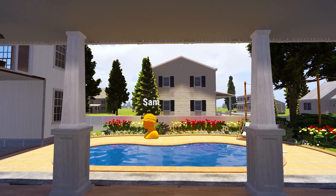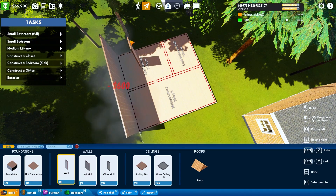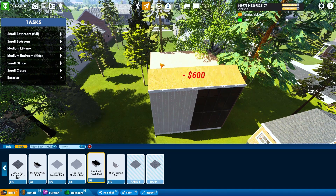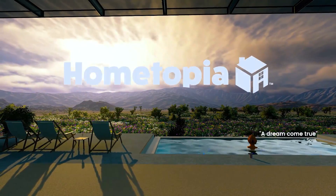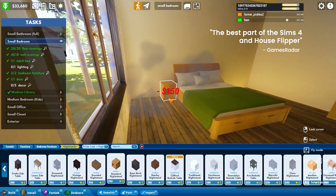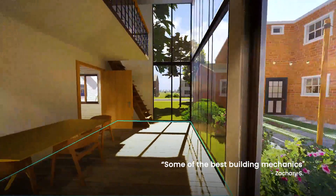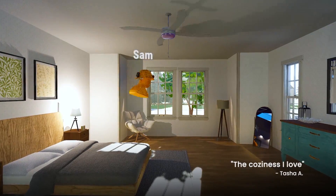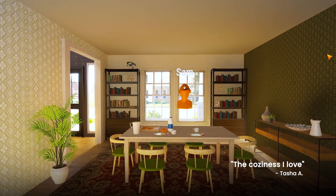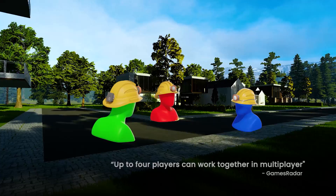The next game is Hometopia, developed and published by the sponsor of this video, Hometopia Inc. This is a co-op building simulation game where you play with up to four friends. The premise is to complete jobs by designing houses and building your own neighborhood. The more jobs you finish, the more items you'll unlock, and there are hundreds of objects including furniture, decorations, appliances, and more. The developers want to give you a cozy experience, emphasizing ASMR sounds to make your building process satisfying with immersive sound effects.